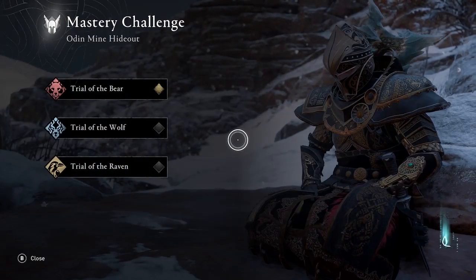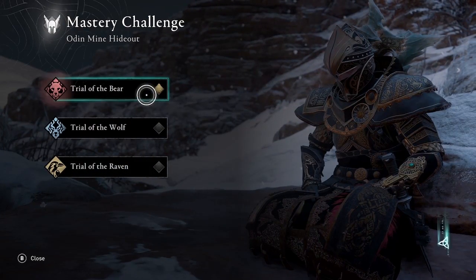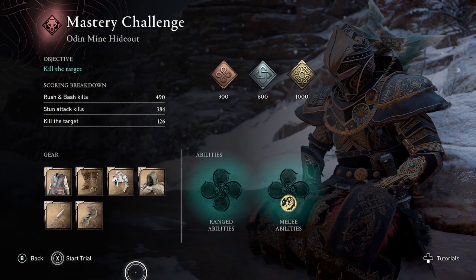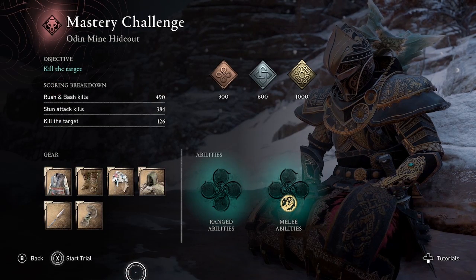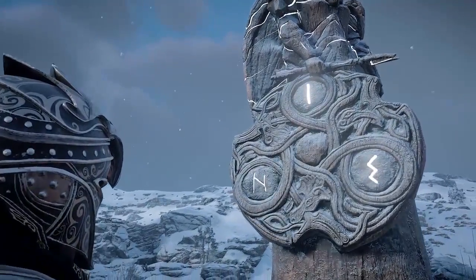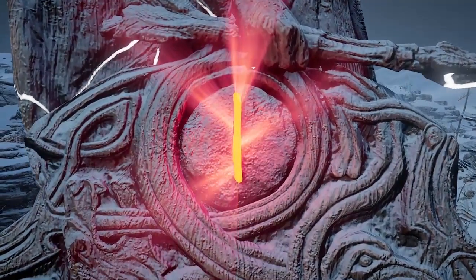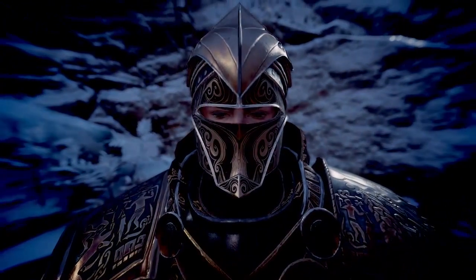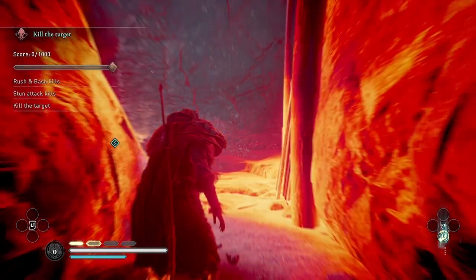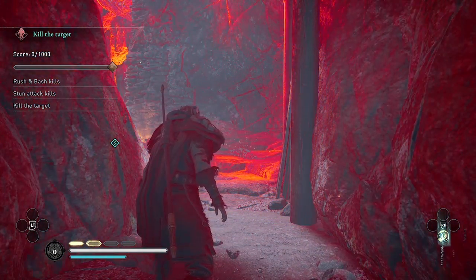Welcome to Assassin's Creed Valhalla. Amber here with a guide for the Mastery Challenge at Odin's Mine. This is the Trial of the Bear. In this walkthrough, I'll show you how to take on the enemies one-on-one and avoid getting surrounded. For tips on the other trials, see my playlist linked on screen and in the description below, and subscribe to my channel to get my latest guides and gameplay.